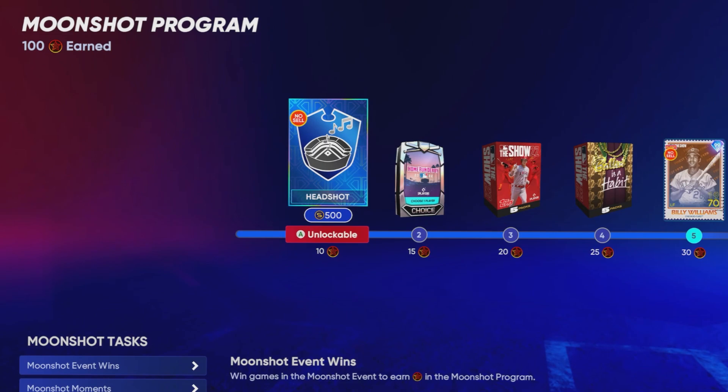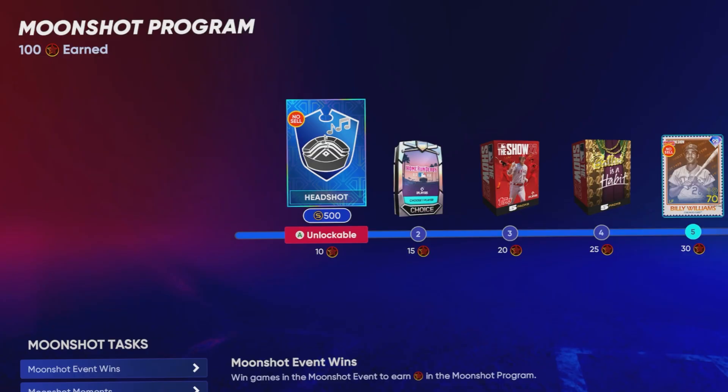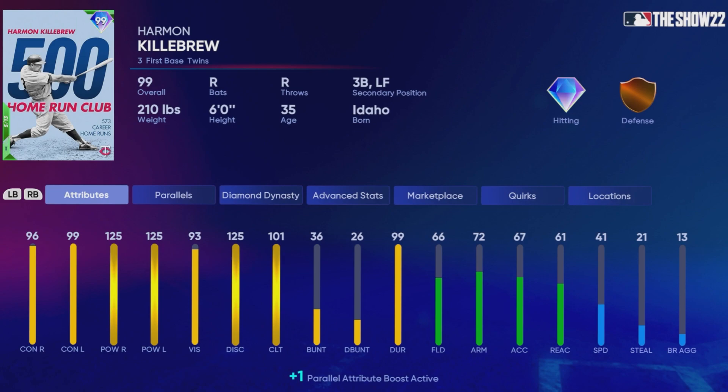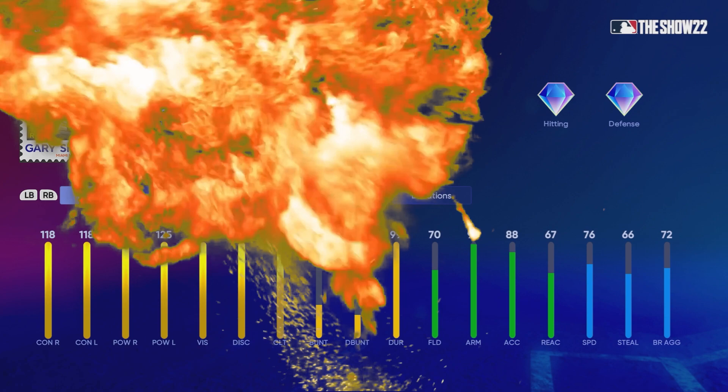MLB The Show just dropped a new Moonshot program. This new program will have 100 stars in order to complete, and there are some really cool cards within this program. At 30 stars, you get a Retro Finest Billy Williams. Then at 60 stars, you get a Milestone 500 home run Harmon Killebrew. At 90 stars, you get a Retro Finest Troy Gloss. And then finally at 100 stars, you get a Retro Finest Gary Sheffield. He might be the greatest card we've ever seen, hitting-wise.